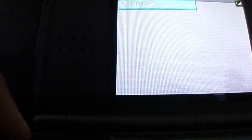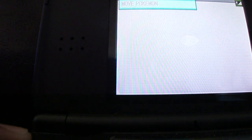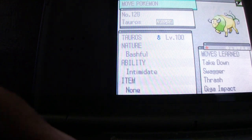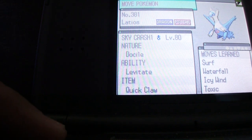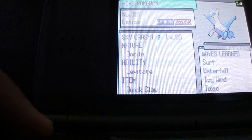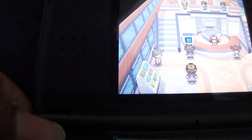Where is my Latios? I passed him — he's right over here. He's my HM slave. He has Waterfall; he used to know Dive but I gave him something else. I don't think I need Articuno right now — Articuno is not the one I'm using. Let's keep on going, only 10 minutes in, that's fine.